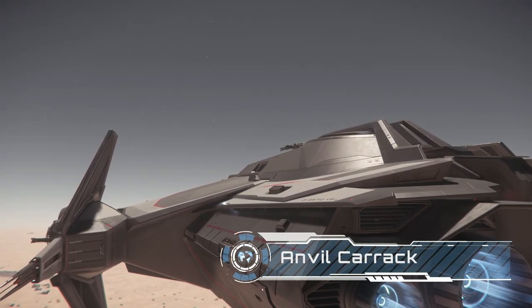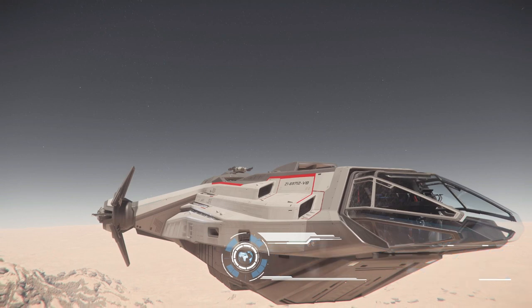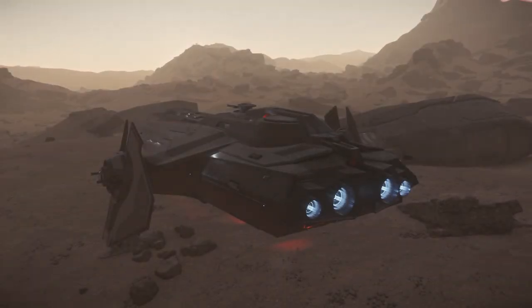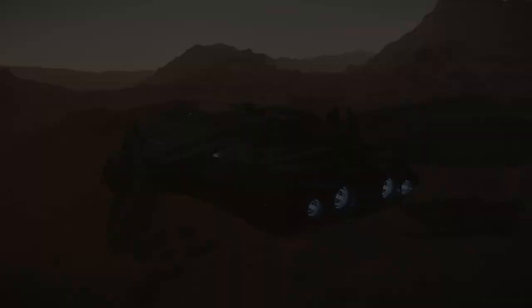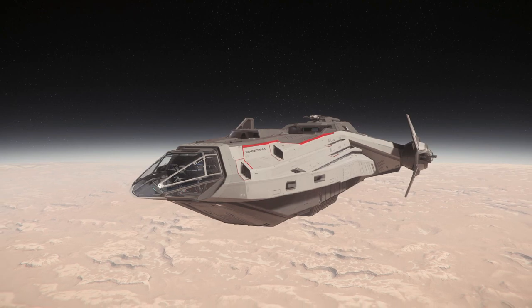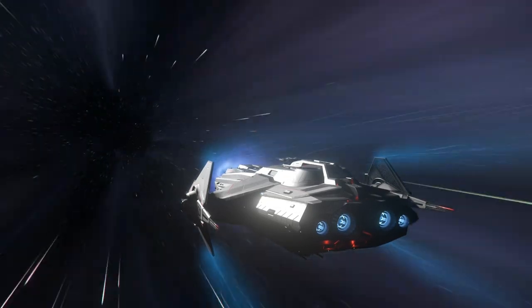I saved the best for last — the Anvil Carrack was probably the ship that sealed the deal for me when it came to Star Citizen. The exploration-focused Carrack screams Star Trek to me. When I first looked at the project it was really the idea of exploring a brand new galaxy that excited me. The advert for the Connie Aquila was one of the reasons I grabbed a game pack back in 2014, but it was walking around the Carrack at the 2019 IAE that tipped the scale and made Star Citizen my most played game. The ship is fully equipped for an expedition — multiple bridge positions and turret stations, a garage big enough for ground cars and hover bikes, a hangar perfectly proportioned for the Pisces, and a med bay so you can respawn far from a station.